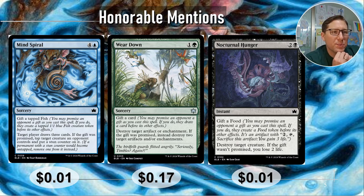Honorable mentions: Mind Spiral — four and a blue, not cheap for a sorcery. Gift a tapped fish — gifting a tapped 1/1 is really not a big deal. Target player draws three cards. If the gift was promised, tap target creature an opponent controls and put a stun counter on it. So you draw three and tap down a creature with a stun counter. It does cost five CMC, but it's three cards drawn and a tap-down. It's a weird combination, but it's really good. One cent only.